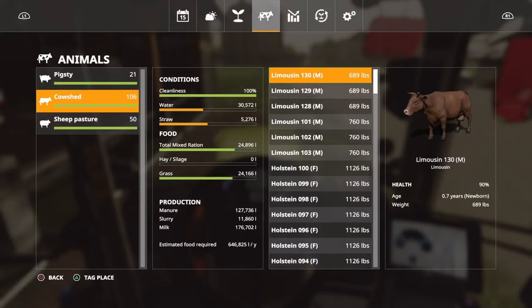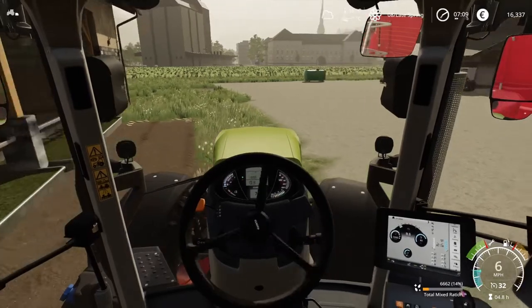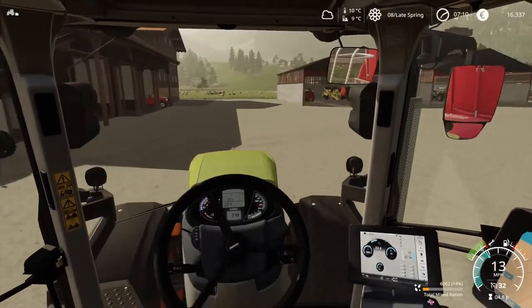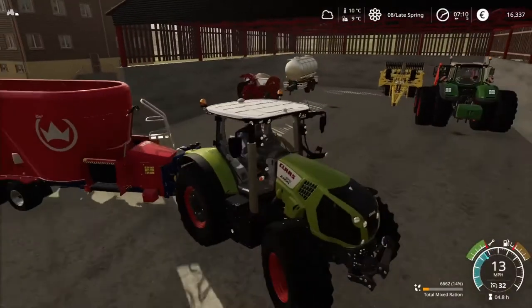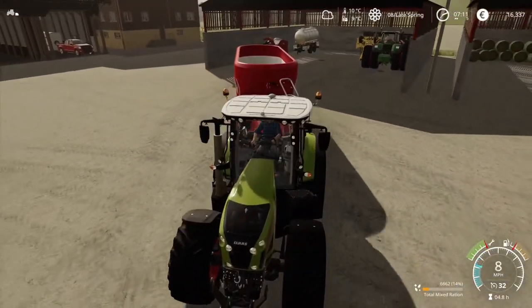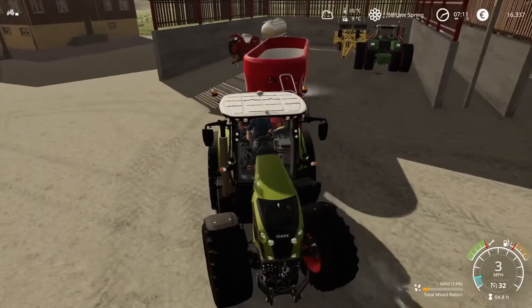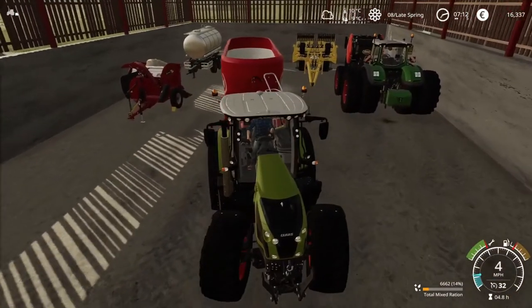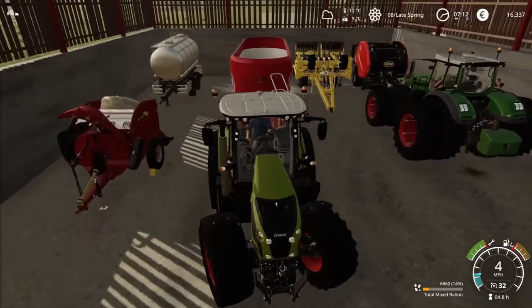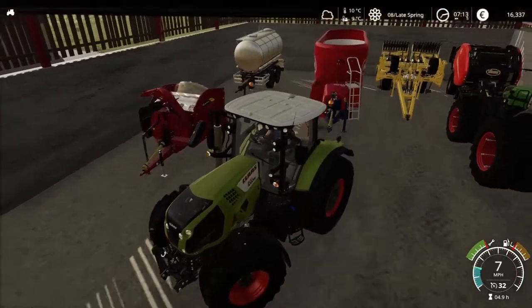As you can see I'm feeding the cattle at the moment. I have already fed the pigs, and as for the sheep the grass is long enough for them to be grazing on, so I don't need to feed them. I might need to just give them a bit of a clean out though. I'll just park this up and then I need to give the pigs and the cows some straw, so I'll do that next.